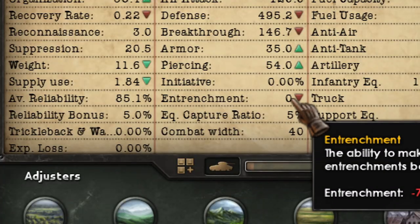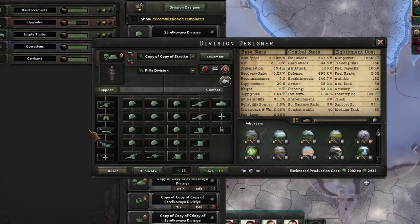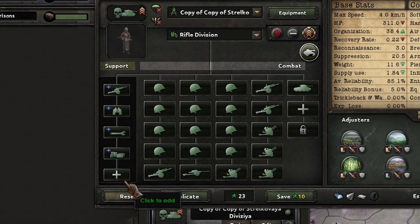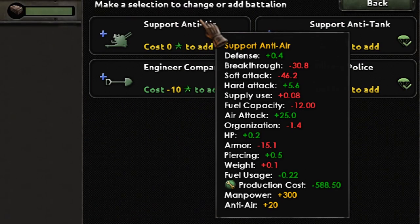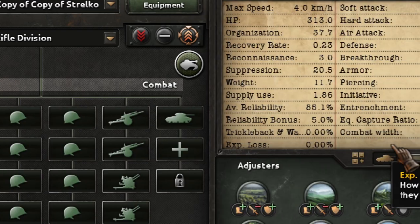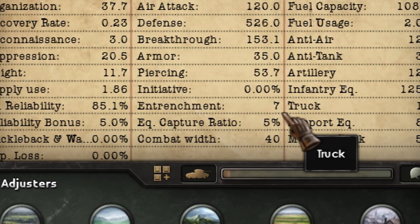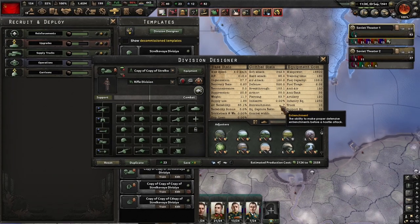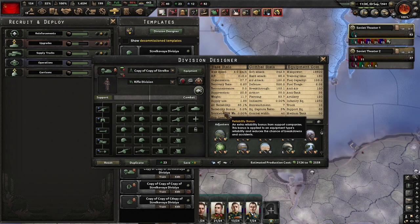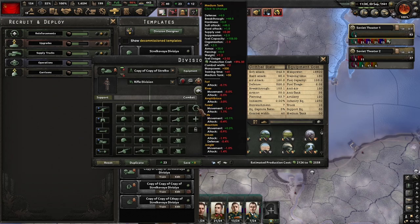For example, take a look at this division — it has 0 entrenchment. But if we add the Engineering Company, click plus, and select it, the entrenchment goes up to 7. So we can conclude the Engineering Company gives us 7 entrenchment points.